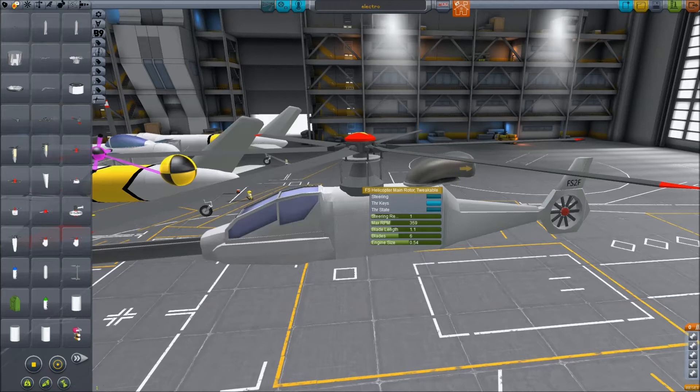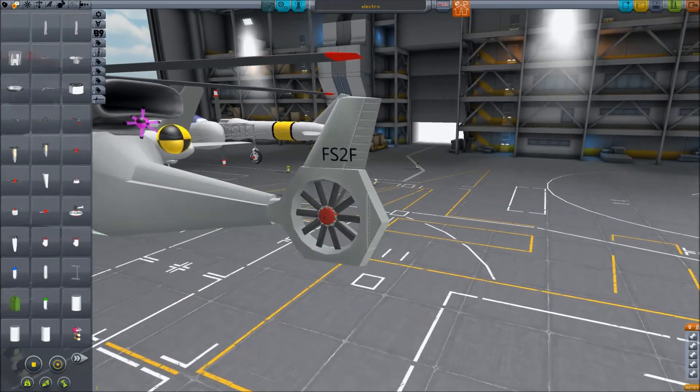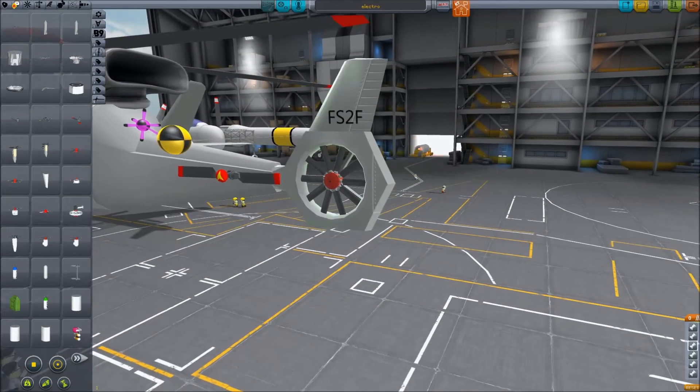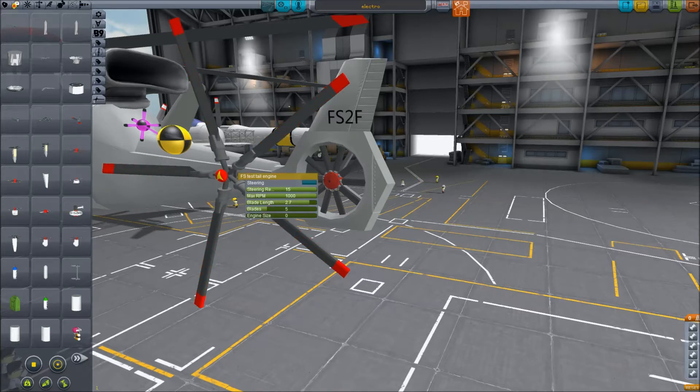If we check out the mass ball over there, it moves when I increase and decrease engine size. This tail rotor — or the tail rotor without a fenestron casing — also uses these physics. The fenestron can't be tweaked in the same way, but the tail rotor can, so I can configure it as a tail rotor for a big helicopter.